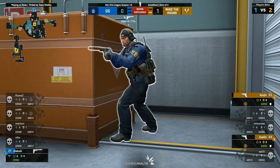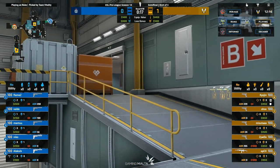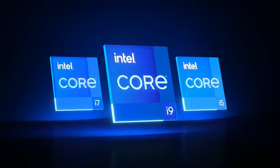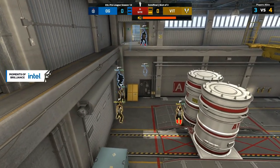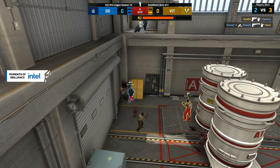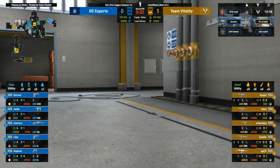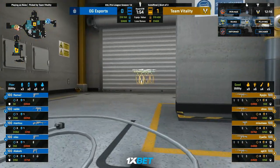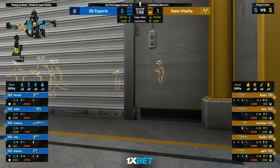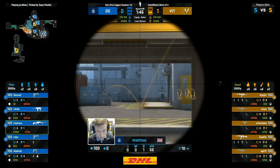For everybody playing at home, just to take a little bit of a look at why Vitality potentially picked this map: the last three times that OG have played it — most recently against Complexity with a stand-in, NATO sapphics — it was a 16-12 win. But that's the end of the good news for OG. The next game was against Sinners in the Pro League; they lost that one 22-20. And before that, to Renegades at the IEM Cologne play-ins where they were eliminated. So recent history for OG on Nuke isn't the best.